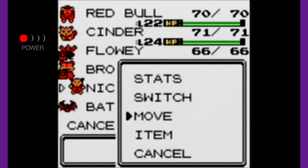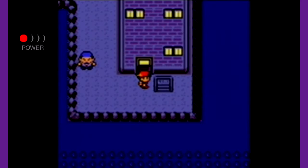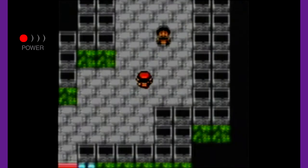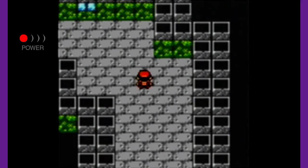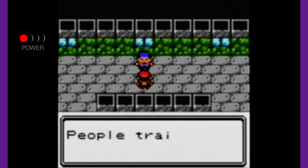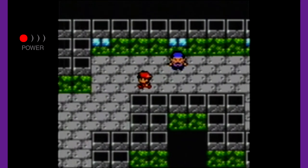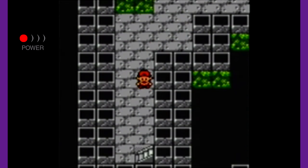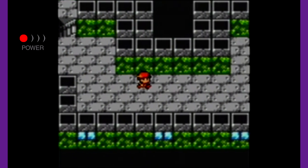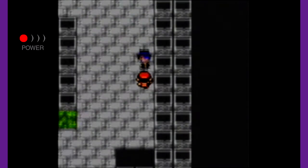Since we're trying to train Nikki, might as well give her the experience. Before the comments start rolling in from last episode — I did mess up last time. Elekid, Smoochum, and Magby evolve at level 30, not level 20. So that might push you off from leveling them up, but personally that's not too bad for me. Smoochum is still going to be a valuable asset when it evolves.